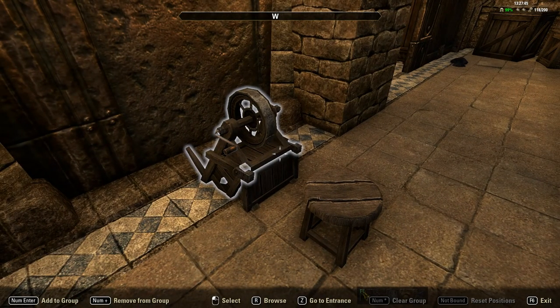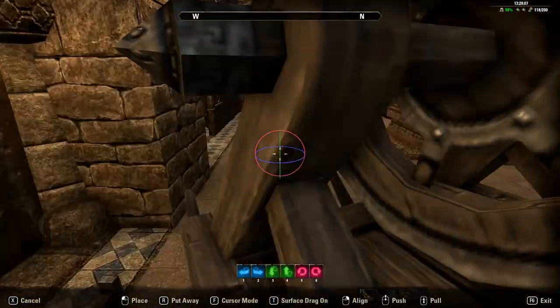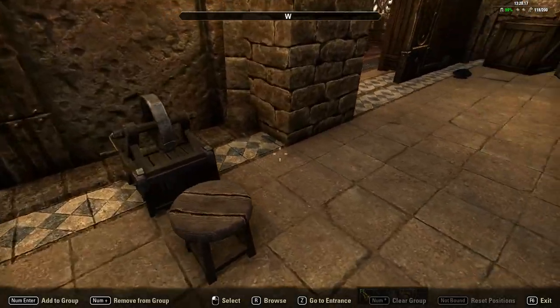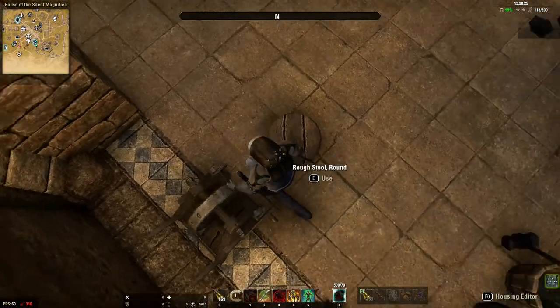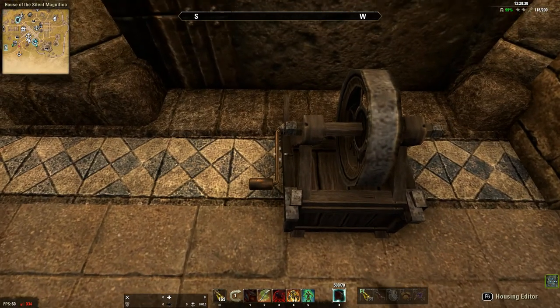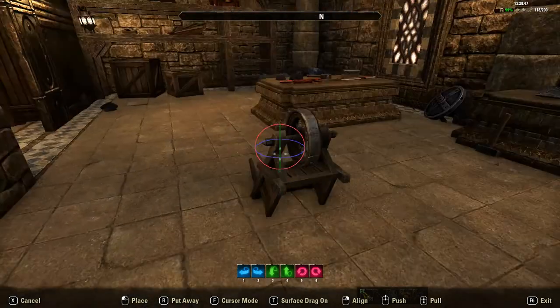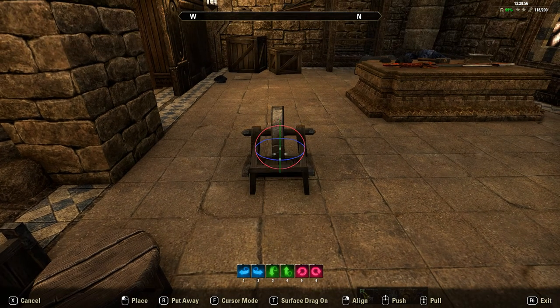There was one post called something like 'housing hints tips and ideas' where people are sharing what they've learnt. I kind of copied someone else's idea with their sword grinder. They just had it on a bench sitting like that. But with mine I took it a step further and put it as like a little unit here that you can sit at just to sharpen some weapons. It's basically just a wheelbarrow, but you're just using the wheel and turning it like that.